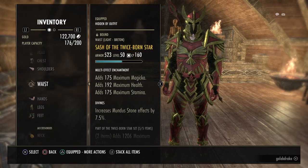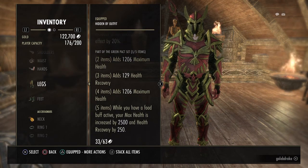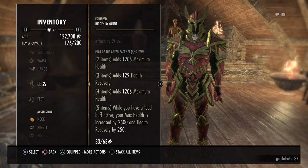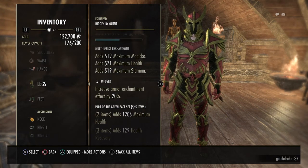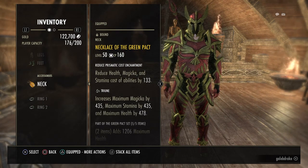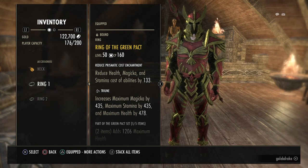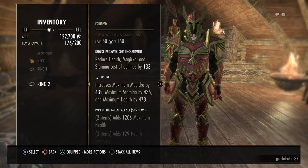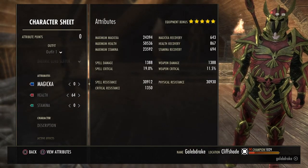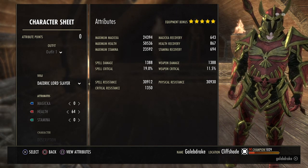Then Twice Born Star again, and I use Green Pact as my last set. While I have a Food Buff active, it increases my Max Health by 2,500 and gives some additional Health Recovery on top of that. Tri-Stat Glyphs — I've got them on all my items, and all my items are upgraded to Gold. I'm also using the new Glyphs released in Greymoor, which reduce the cost of all three resources for all abilities. And I'm using the Willpower Traits on the Jewelry as well, which increases all three resources. With this build I wanted to get it as balanced as possible, pushing Max Stats on all resources as far as I can.